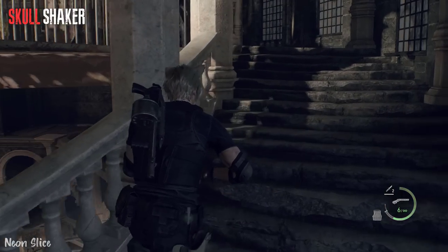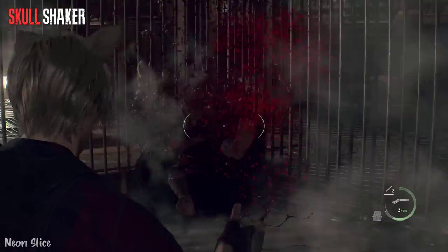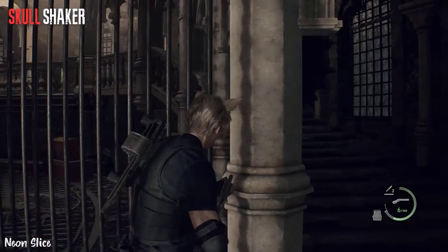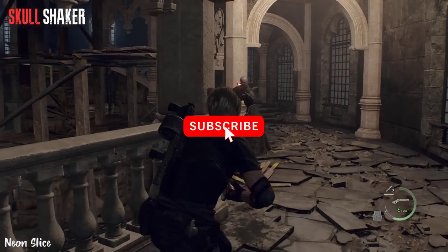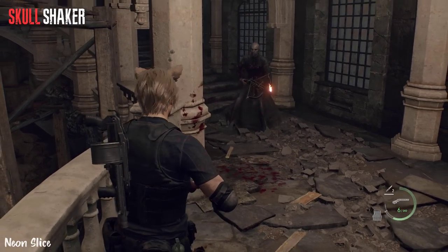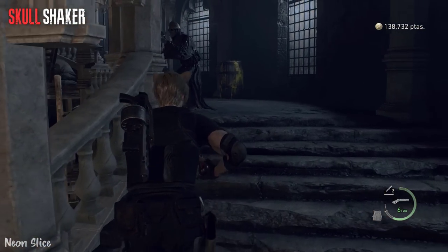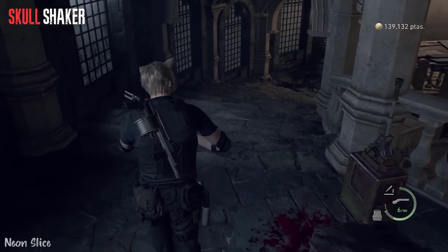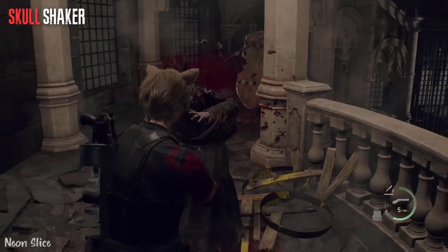You can only get the Skull Shaker up to six ammo capacity when fully maxed out, and that is a huge downside for a professional S+ run. Sure, you get a lot of damage, but it's really just very bad for investment. The W870 holds more ammo, deals way more damage, and has more range. If I were to compare these two weapons, the Skull Shaker is like the little brother of the W870 — pretty much the same weapon, just slightly different.